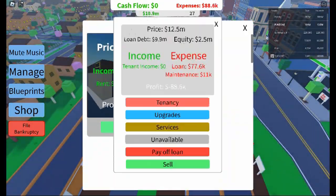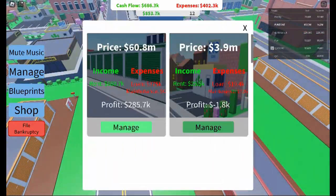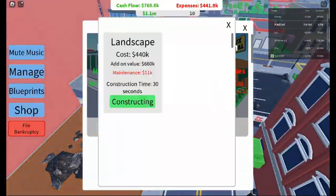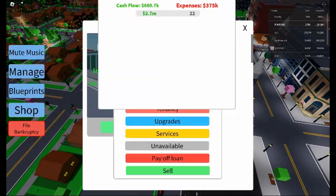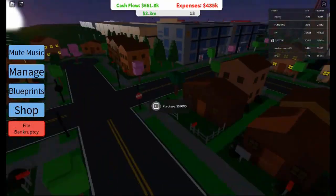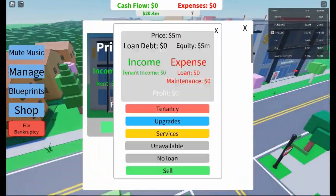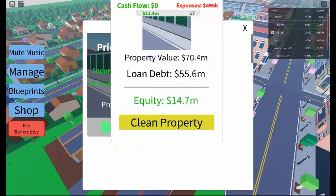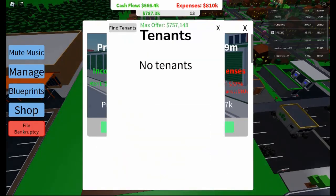As you accumulate more wealth, you'll notice the game offers bigger properties like warehouses, factories, and even businesses. These require much larger investments but provide much higher returns. Once you've established a steady cash flow from your smaller properties, it might be time to look into these massive investments. The trick is ensuring you've built up enough capital to handle the down payment and potential maintenance costs — rushing into a large property without the cash to maintain it could cost you money, but timed right, these properties can provide exponential growth.